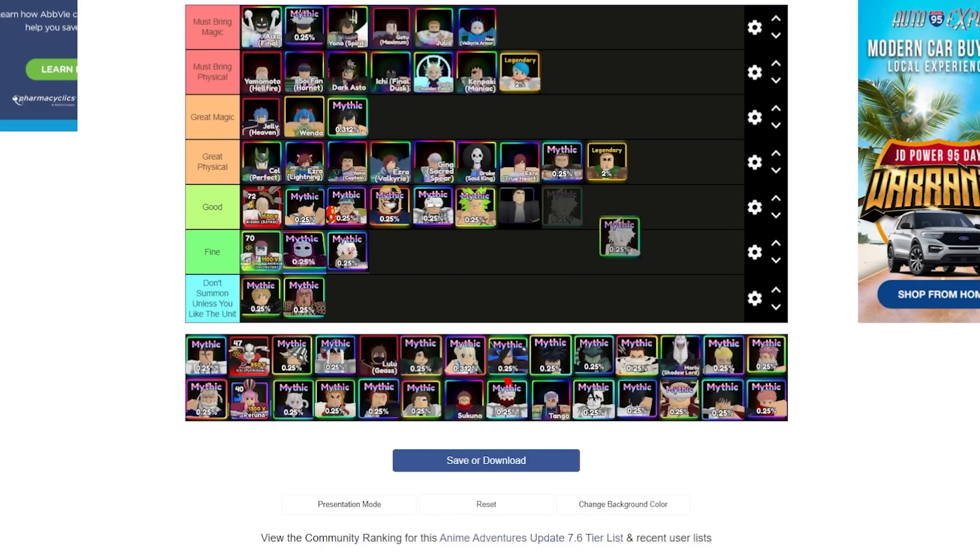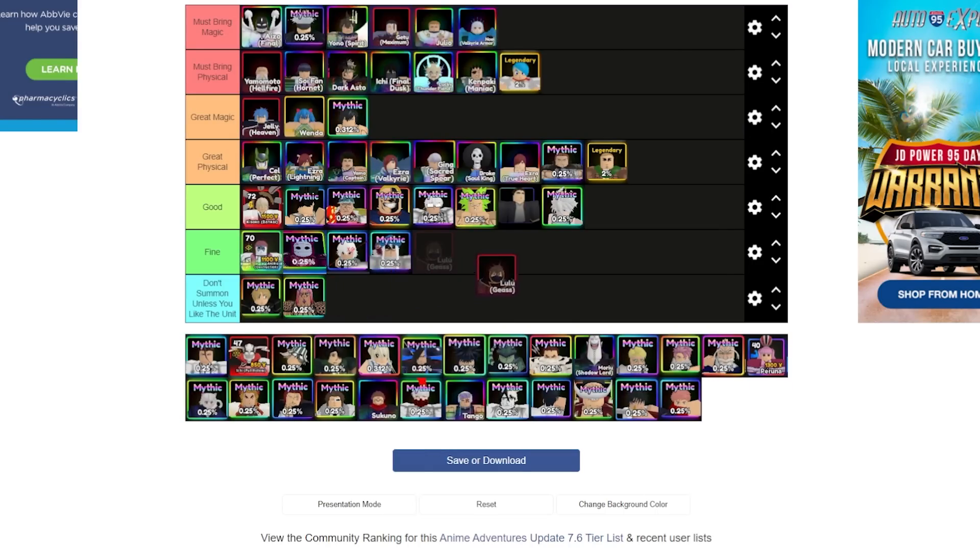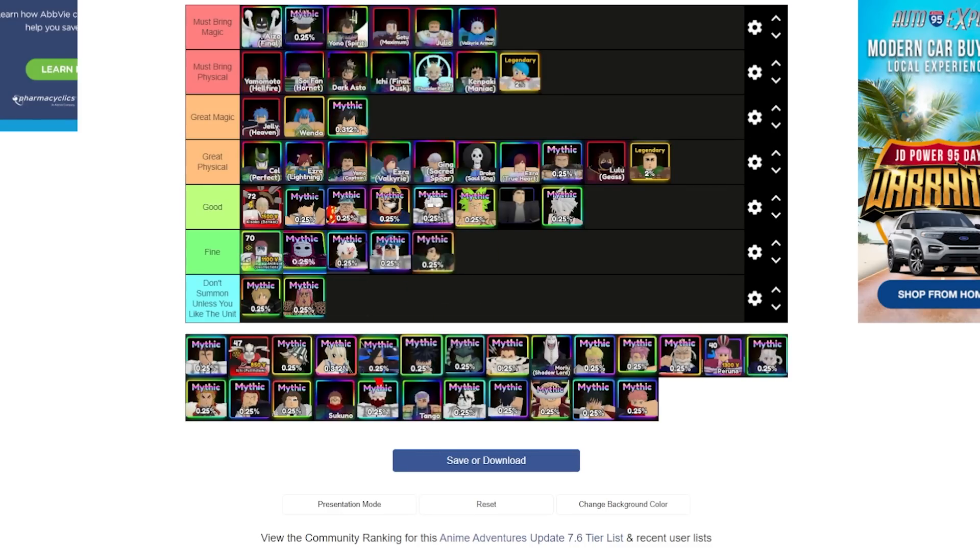Juzo has really fallen off. Kilua just isn't worth it anymore. Kite is fine but unobtainable. Lelouch — I always get his type wrong, but he's magic. He's a good unit but definitely not the best in the game, and realistically no one owns him, so he goes under great physical — actually great magic.